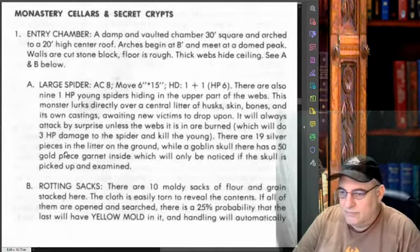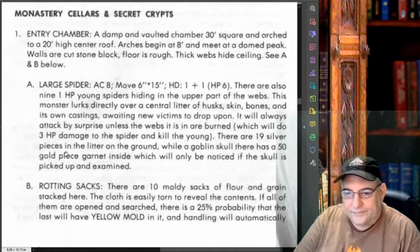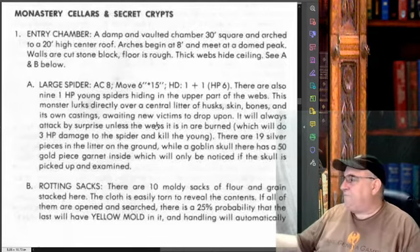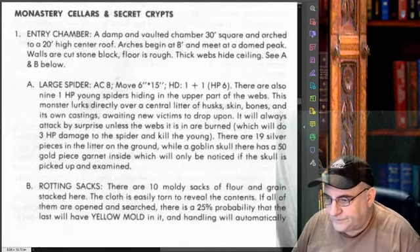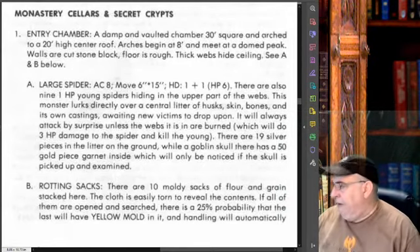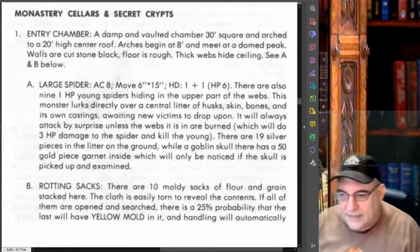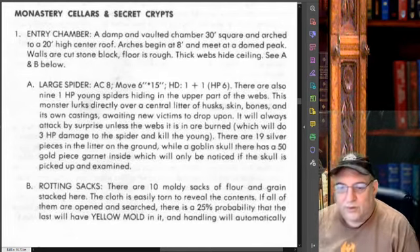Monastery cellars and secret crypts. Entry chamber — that's number one, the room with the A, B, and C in it, with the C down by the doorway and the B in the corner.